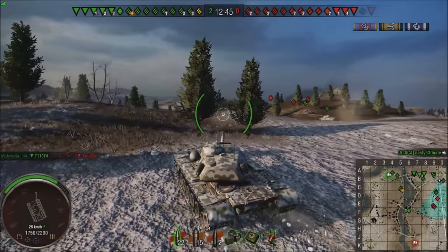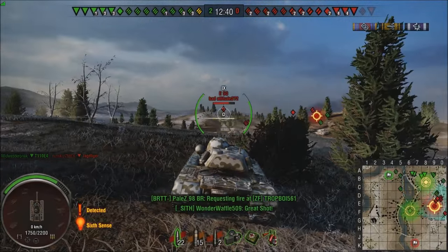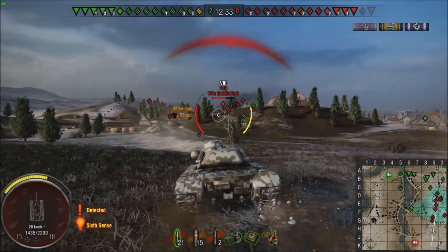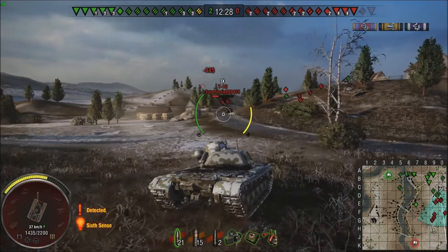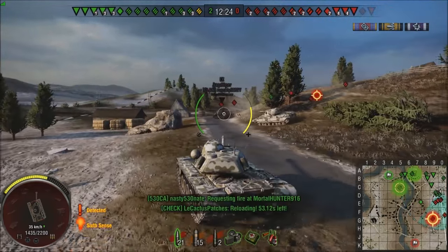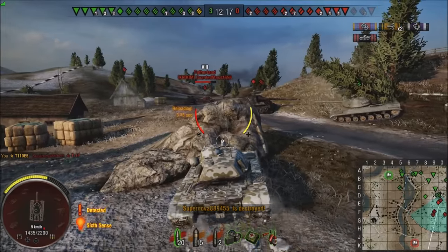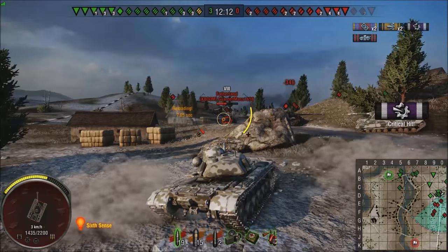So what did they nerf about the E5? Well, they nerfed its cupola again. When they buffed it — maybe a year ago, maybe nine months ago — they buffed the cupola to where it was darn near impossible to pin the turret of this tank. Even shooting ridiculous penetration guns at the commander's hatch, you couldn't pin it. It was that good — and by that good, I mean that overpowered.